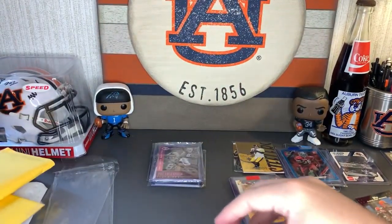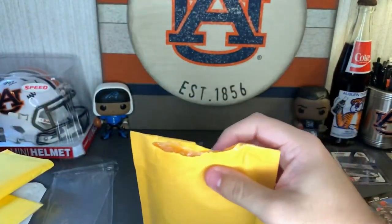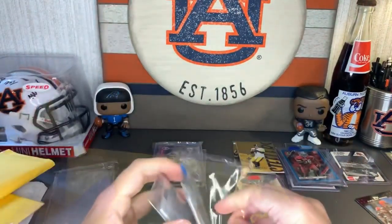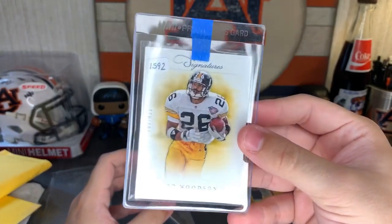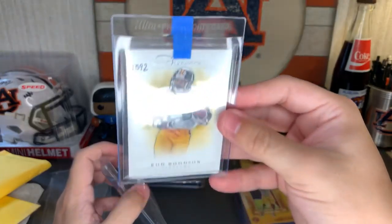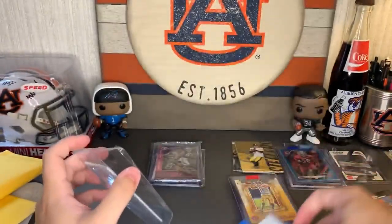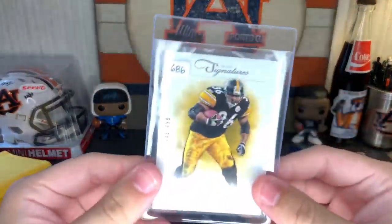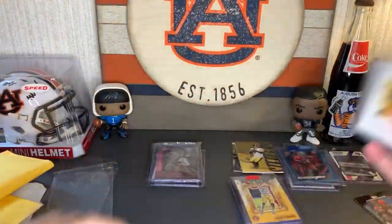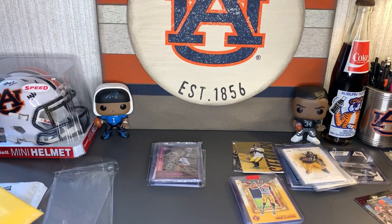We've only got a couple of bubble mailers left, then we'll open those one-touches in the back to show all the individual cards. There's a beautiful signature card — you can barely see it because of the light, but you can see the numbering — out of 499. And then same thing with another embed here, out of 494. Beautiful cards, more for the PC.